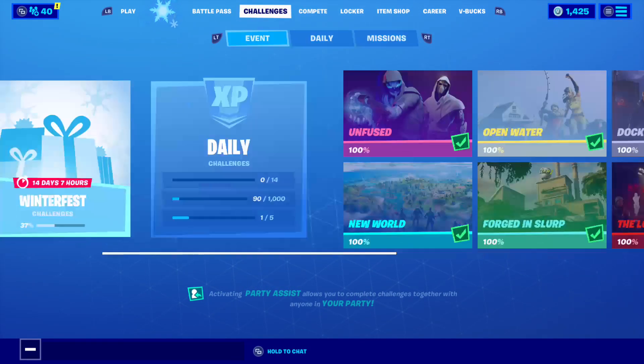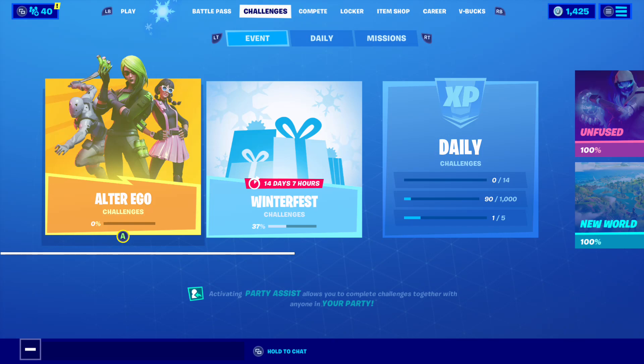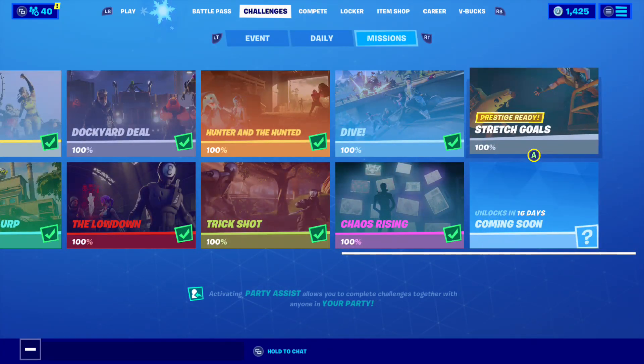But if I head over to challenges, you might start off on this page — go all the way to the right, it says 'prestige ready, stretch goals.' That means if I click on it, it should ask me if I wanted to prestige.